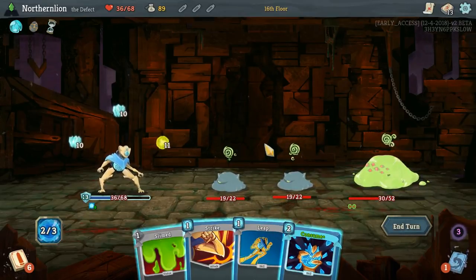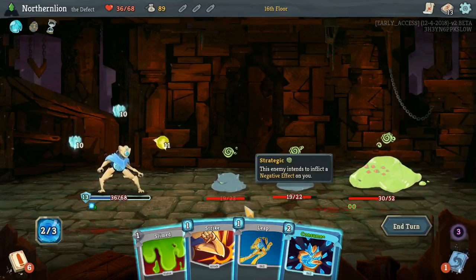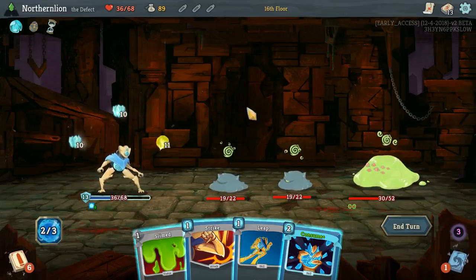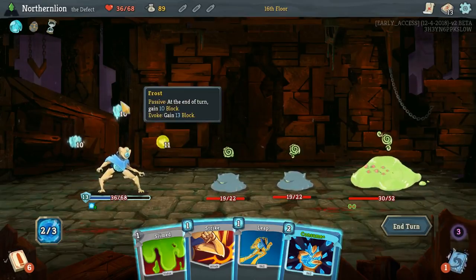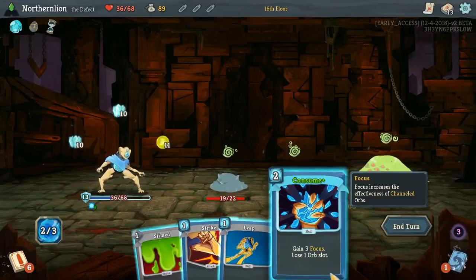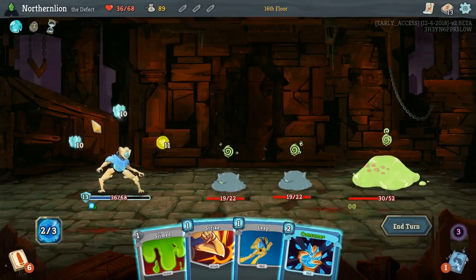Random chance and also my own idiocy have put us in a situation where these guys have rolled over in a way I don't like. Now we gotta do the math on Consume again. With three orbs, with our Focus already played, we can get 30 block theoretically. Two orbs will only give us 26 block, so three orbs is better.